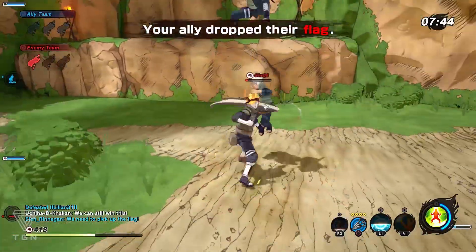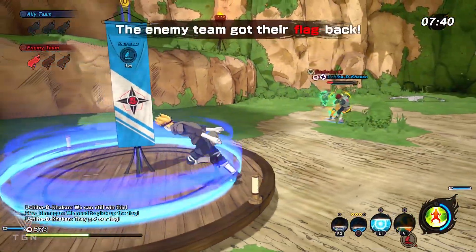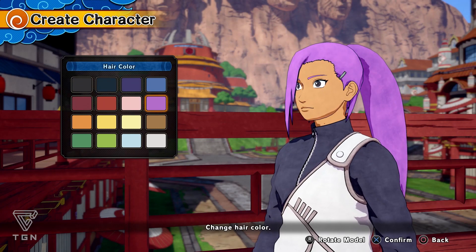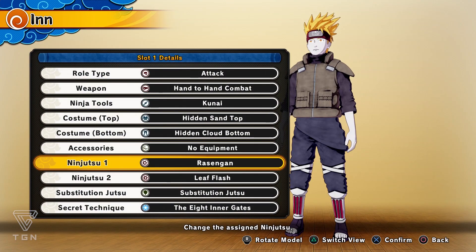There are a few things where we're going to have to give this game a pass, because it is a closed beta and it's still lacking a lot of content. We fully expect to see way more in the final game — more game modes than simply Capture the Flag, more maps, and more customization options, not only visual options for our custom ninja but also more Jutsu options. So assuming all of that is in place in the final game, let's say we have a good game with a lot of problems. That's basically where I'm at right now.